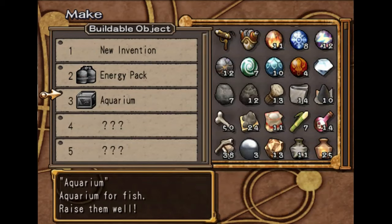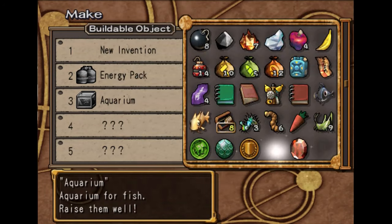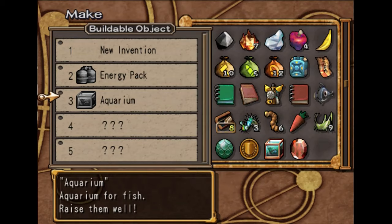So it'll show up here in your list. Now we just need five rolling logs, four glass material, and 15 water elements. And boom, now we have the aquarium.